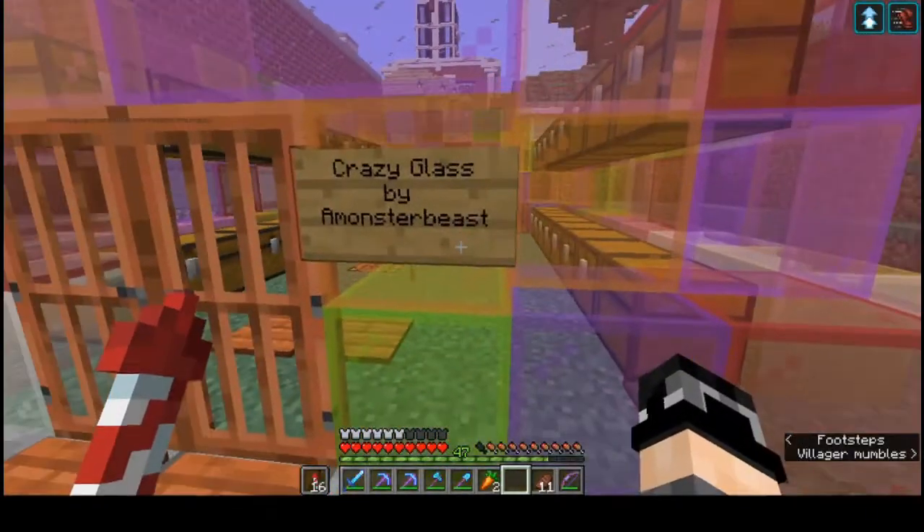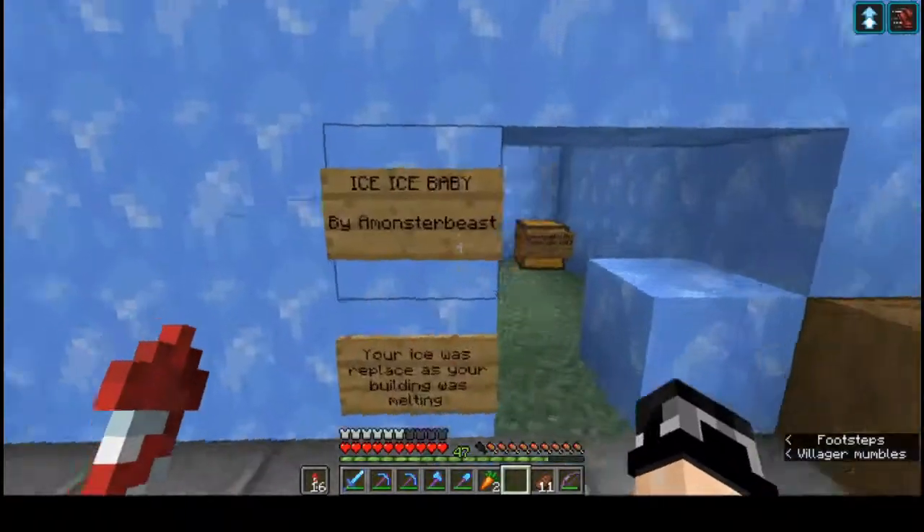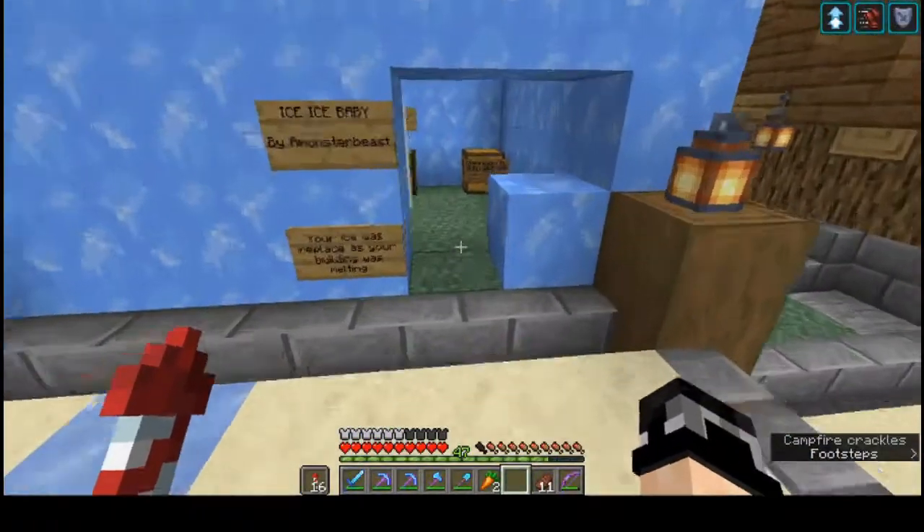Monster Beast has a few more shops. This is Crazy Glass — I think you can tell what it sells. Ice Ice Baby, and he's actually remodeled a little bit. Looks like he's made out of blue ice now. Nice.